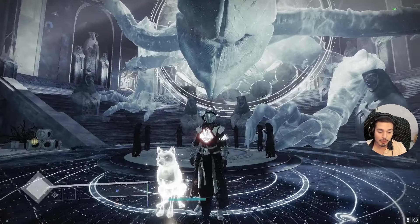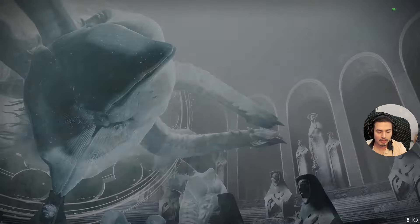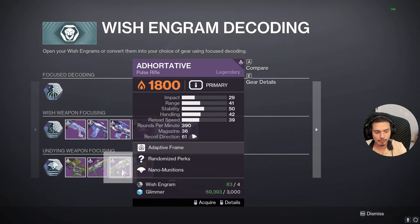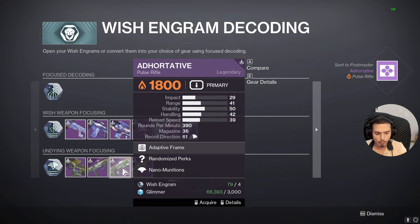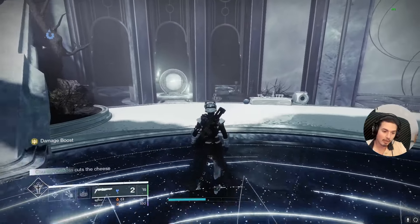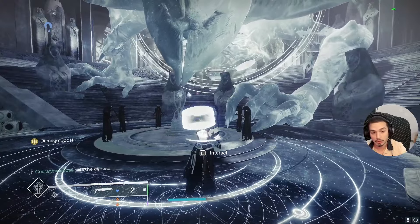That's about it for this video. If you want to know how to get the Pulse Rifle, basically go to Riven here in the helm. Right-click on focusing and then just focus on the Adhortative right here until you eventually get five Red Borders, if you have enough Glimmer and Wish Engrams of course. Thank you so much for watching. Good luck farming the Pulse Rifle if you want to.